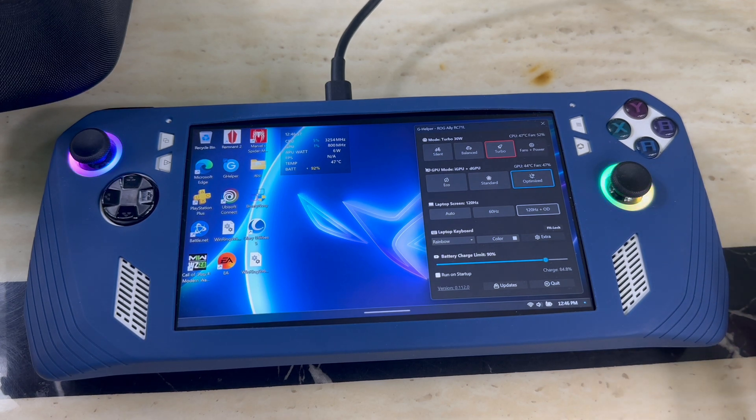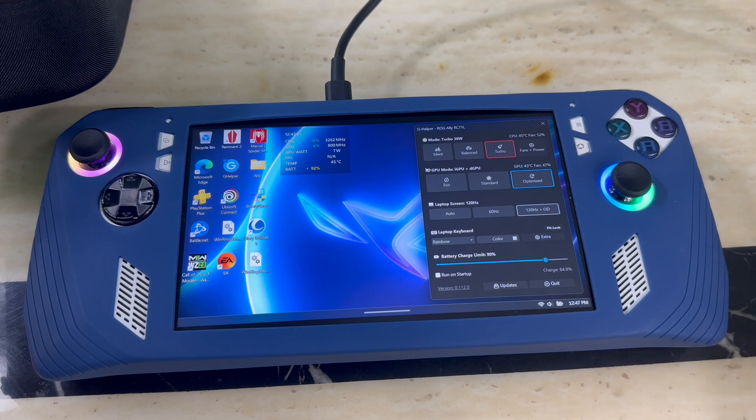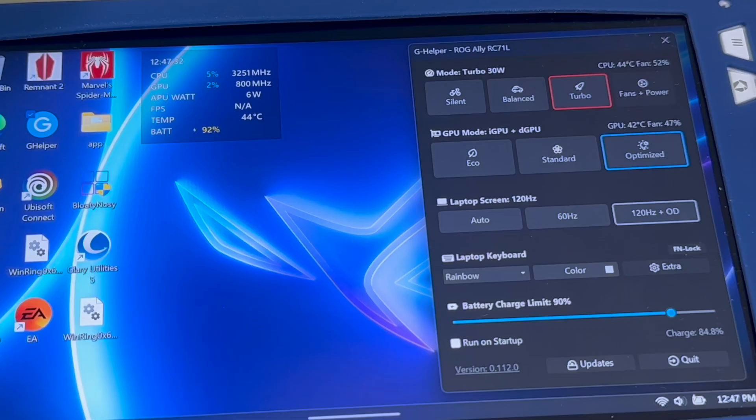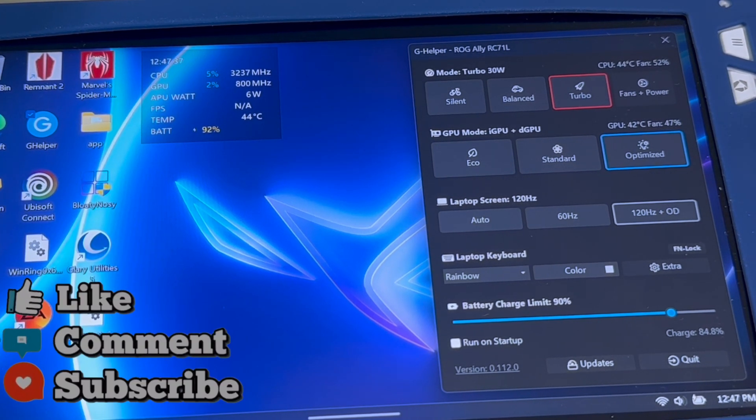Some of the stuff in here is mainly for the ASUS ROG Ally because there's a recent update and they're starting to remove features that don't apply to the Ally — those originally came out for PC. So that row is mainly for PC, don't worry about it. The third row has 'Laptop Screen 120Hz' — that's the refresh rate for the screen. You can switch it to 60Hz or 120Hz.